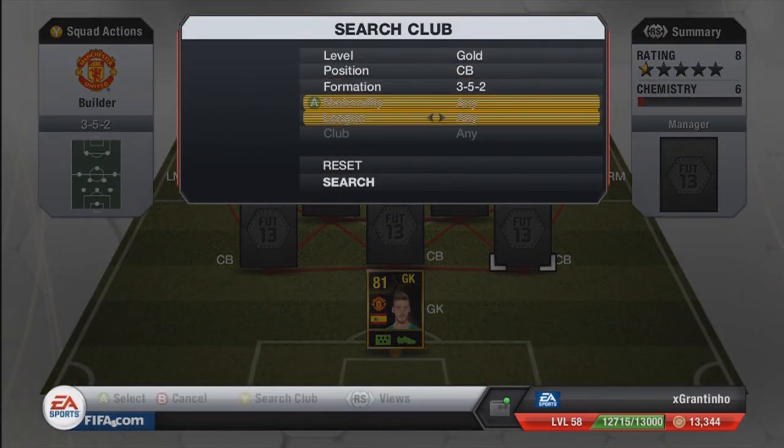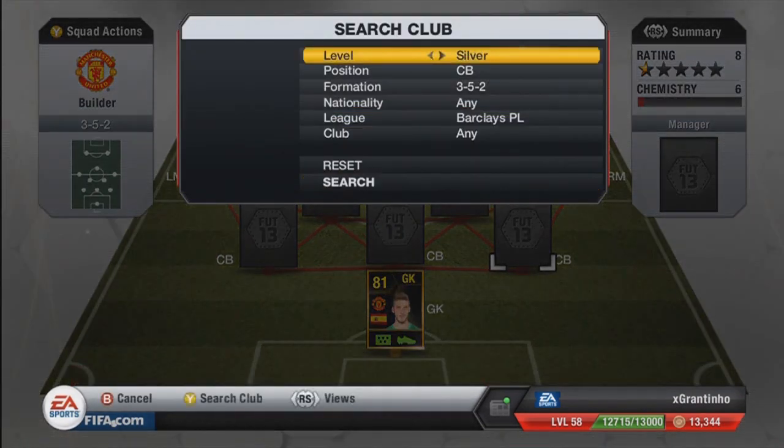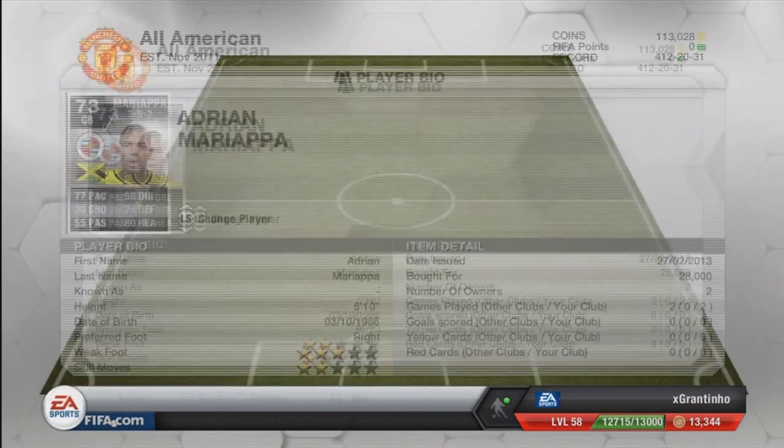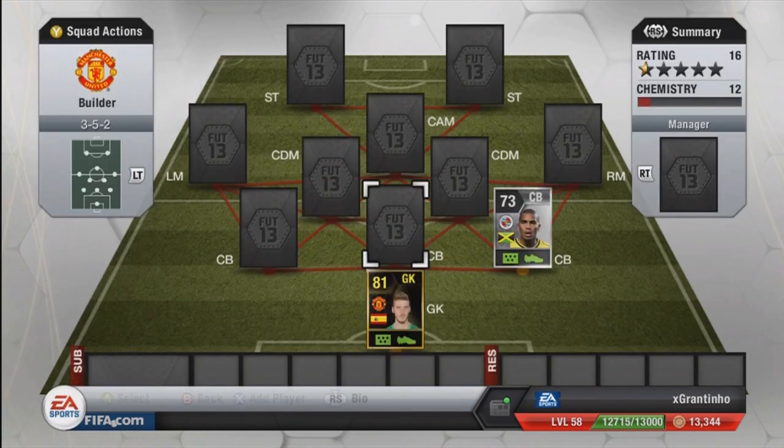The right centre-back is actually not a gold — it's a silver, and it is Mariapa. 77 pace, 74 defending, 80 heading. Last year he was a non-shiny silver with those same stats in the Championship. Because he wasn't in a desired league, he went for about 200 coins, but now he's in the BPL he goes for about 28 to 30k, and he's definitely worth it — one of the best centre-backs in the BPL.